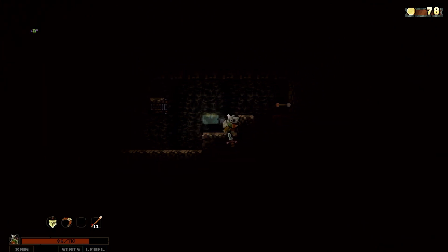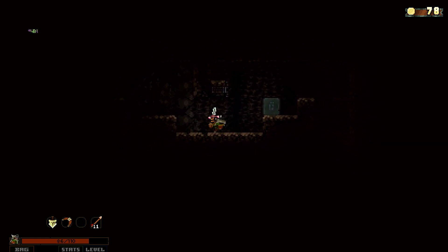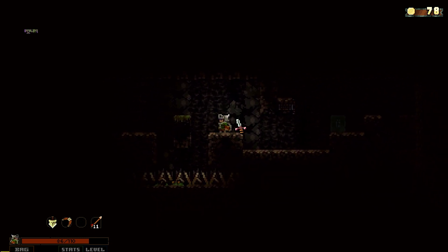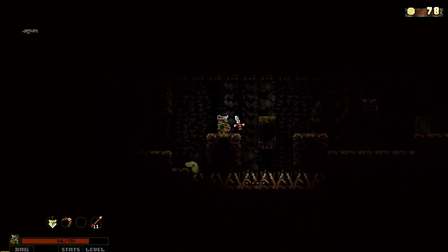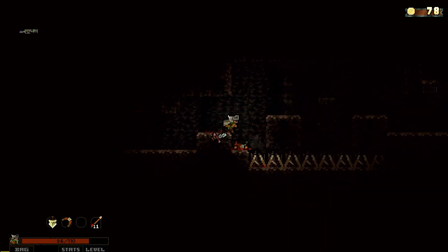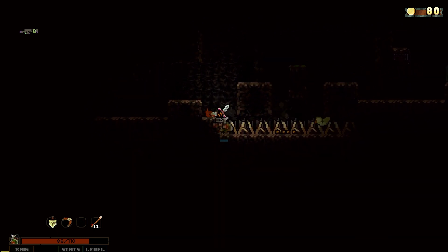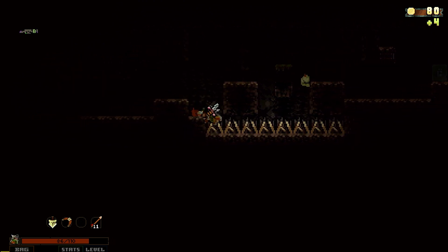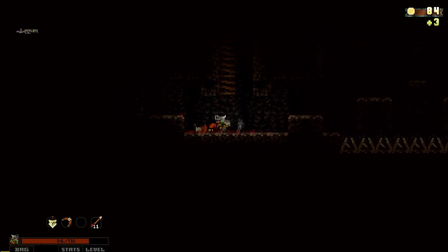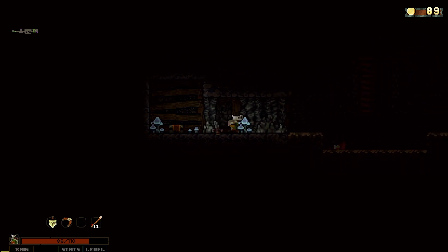Dark caves, level three. Sometimes traps come pre-triggered. Hello worm — please don't kill yourself on any spikes. The worms aren't hostile right now, so there's really no reason to kill them, especially early on before you're ready to deal with the boss. I've got two books of Flame Pillar at this point. If we come across a scholar shrine I may use them.